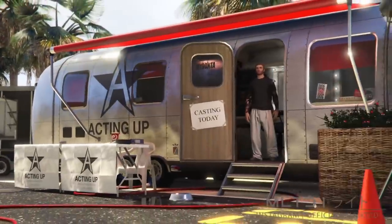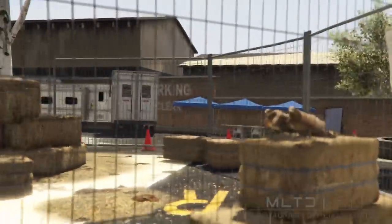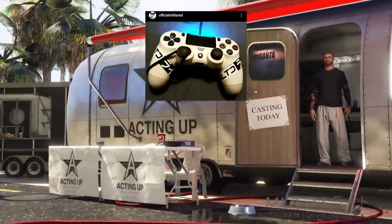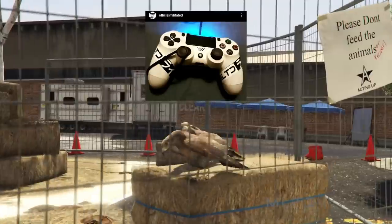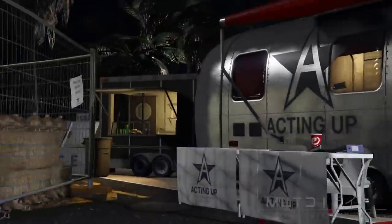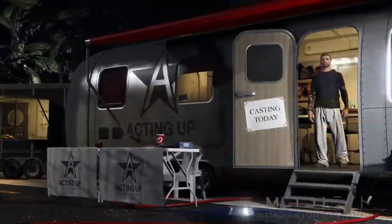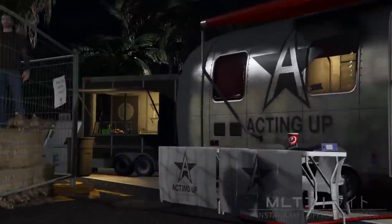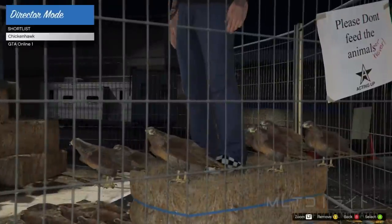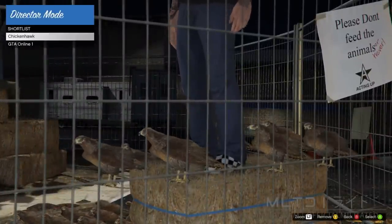This is where the fun begins. Set a timer for 26 minutes and tie an elastic band around your controller just as shown in the picture, and go do something productive. After that 26-minute mark you will come back to an army of birds and your character will spawn on top of the haystack. If your character falls through the map instead, remove your character from the shortlist, re-shortlist it, and switch between them again for another few minutes until he spawns back on top of the haystack.